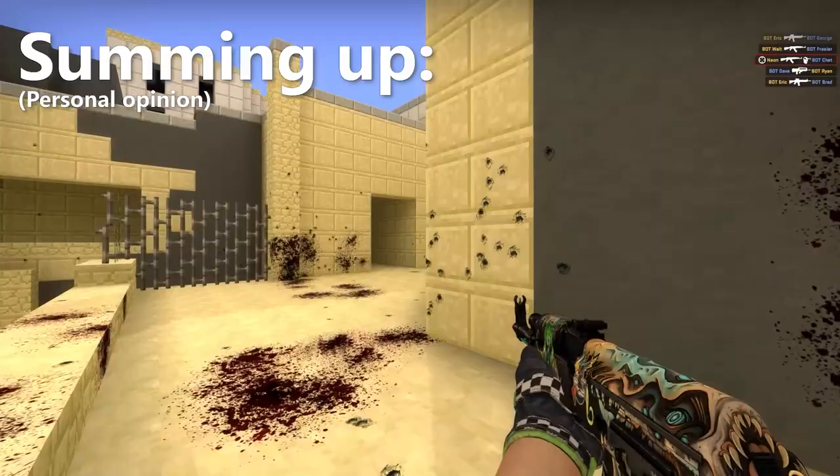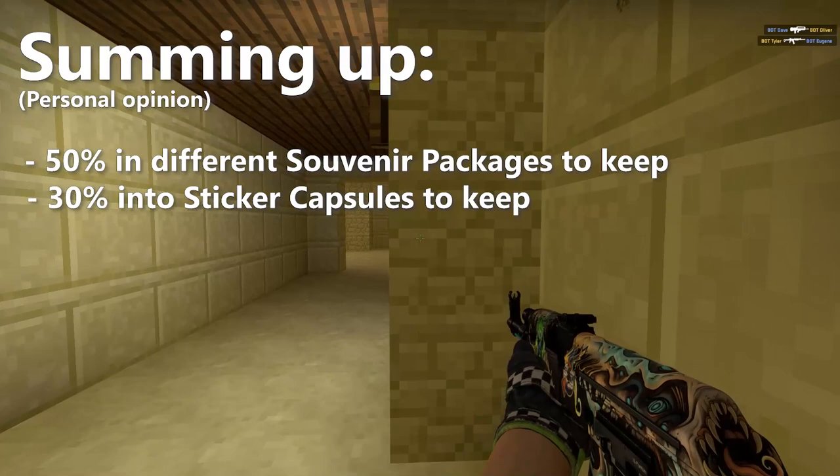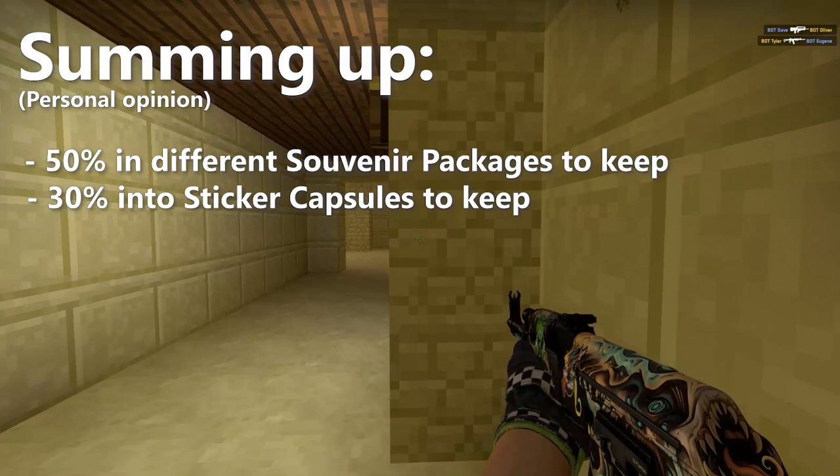To summarize: I personally would invest 50% of my budget in different souvenir packages from the new collections and keep them until they rise a good amount in the following years. 30% I would put on sticker capsules and also keep them for a longer time. 20% of my budget I would just have fun with and open some souvenir packages where I really like the skins I could get. I think that sums it up really well. Thanks for watching guys — I'm Neon and I'll see you in the next one.